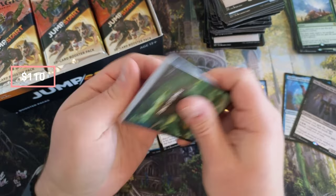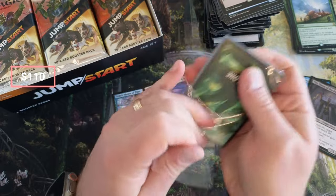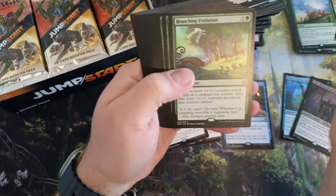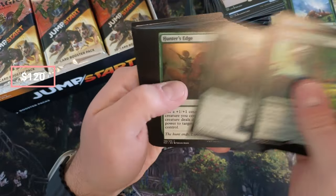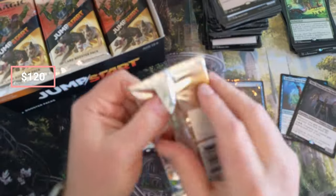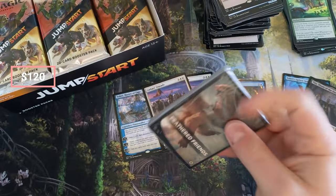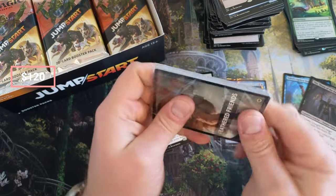Everything else I hold is profit — Branching Evolution. Unless this box is not good, then I'll have to eat into my profits to pay for this one. Feathered Friends — okay, we pulled this one already, let's see if the rare is the same.